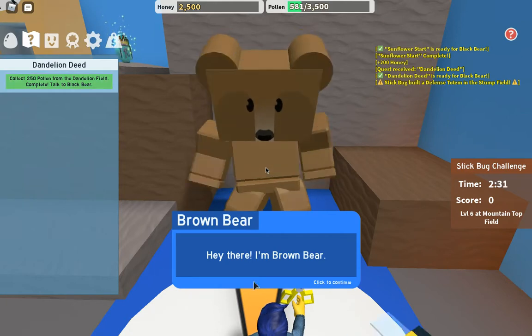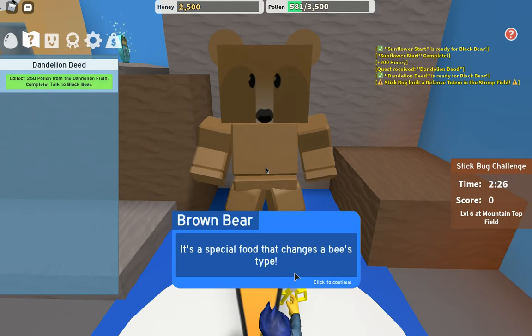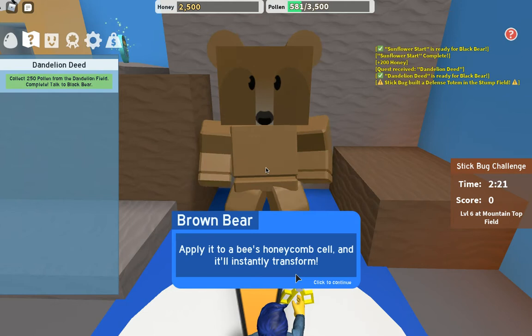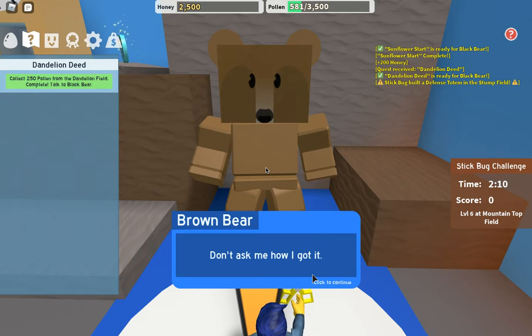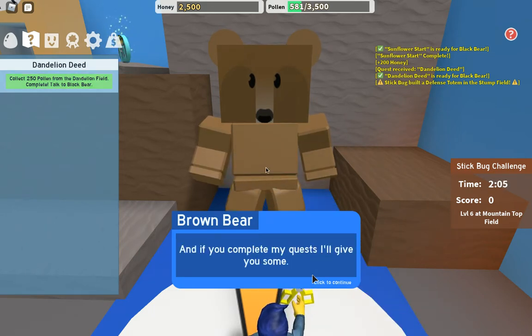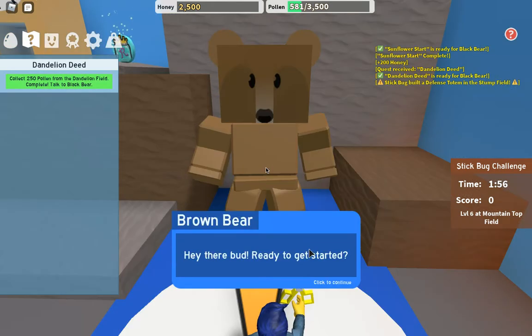Let's talk to Brown Bear. He says: 'Hey there, I'm Brown Bear. You ever heard of royal jelly? It's a special food that changes a bee's type. Apply it to a bee's honeycomb cell and it'll instantly transform - the new type will always be rare, epic, or legendary. I happen to have a lot of royal jelly - don't ask me how I got it - and if you complete my quests I'll give you some. I'll only give you one quest every hour though.'